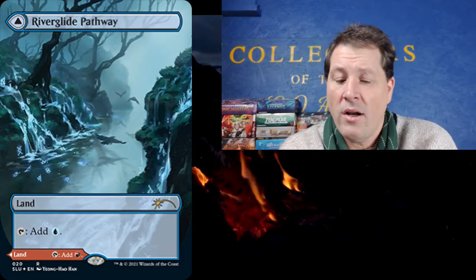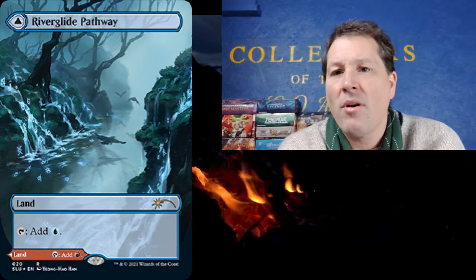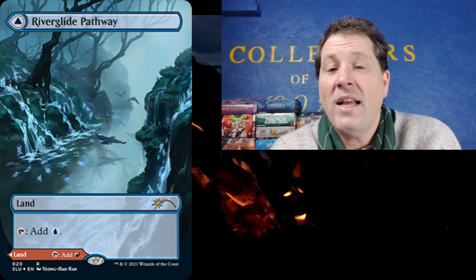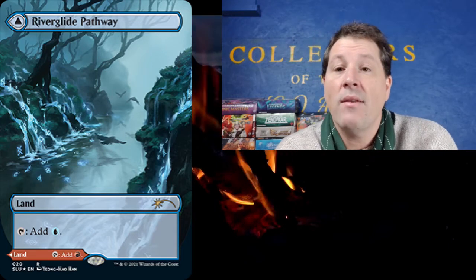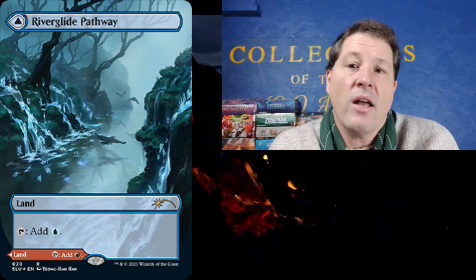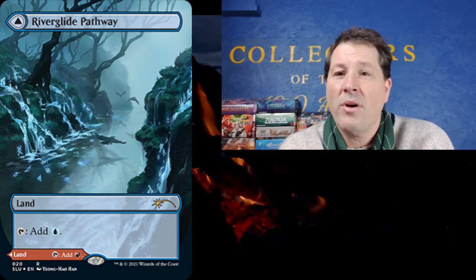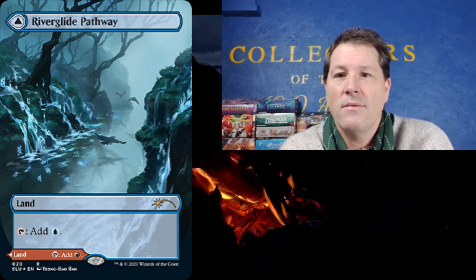Fabled Passage has already been in two sets, so why not in another? We had Brazen Borrower in Throne of Eldraine and Fabled Passage — they came out in the set, they were really sought after, so as soon as the Challenger decks came a couple months later, we saw mass reprints of them. And then Brazen Borrower is in the list — not even just the regular, but the full art reprinted in the list. If they reprint it in a Secret Lair, at some point it's just too much.